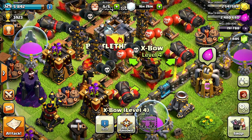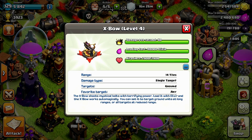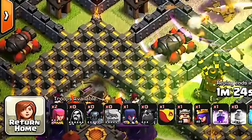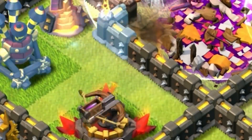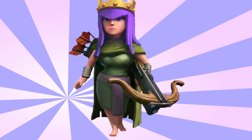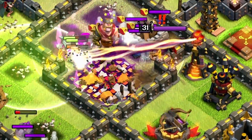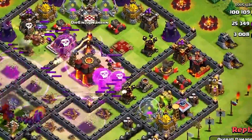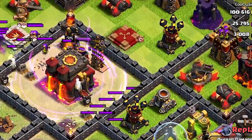Coming in at number two, it's the X-Bow. The X-Bow is unlocked at Town Hall 9 and at max level costs 80,000 elixir to fill up. It does 80 damage per second and has 2,800 hit points, making it the hardest weapon to take down on defense. It's one of the most unique weapons, acting like a turret — in fact, the Archer Queen decided to carry one as well. Although weak against golems and dragons, it's good at taking out barbarians and archers. It also has a secondary feature to aim upward to target air troops like minions and balloons.